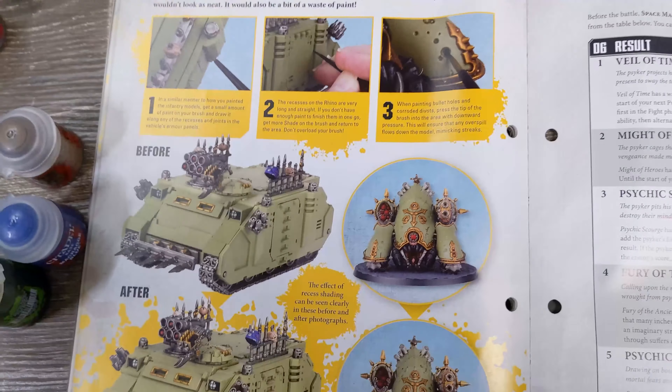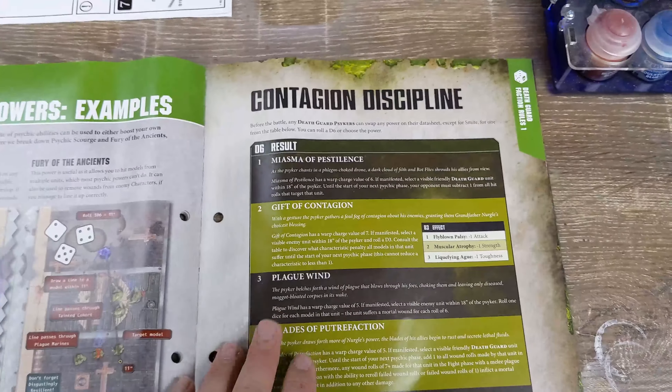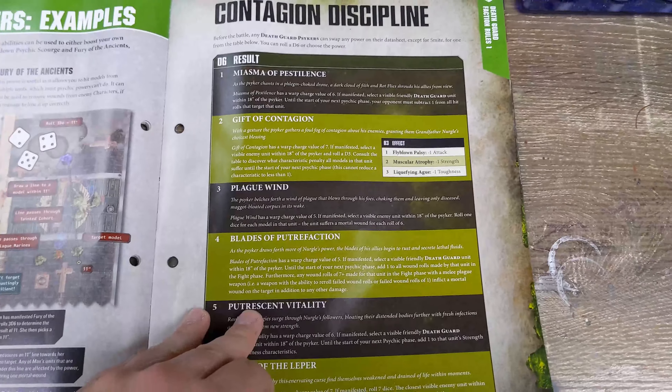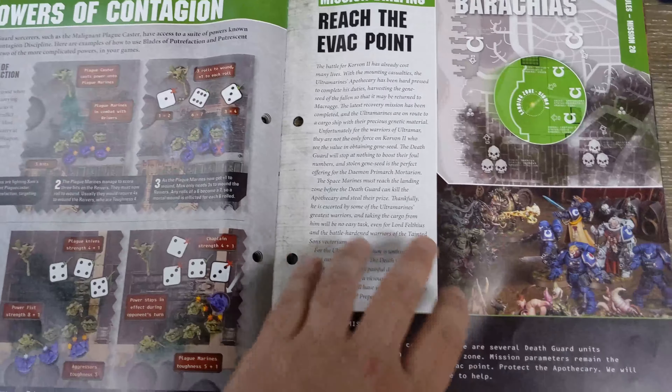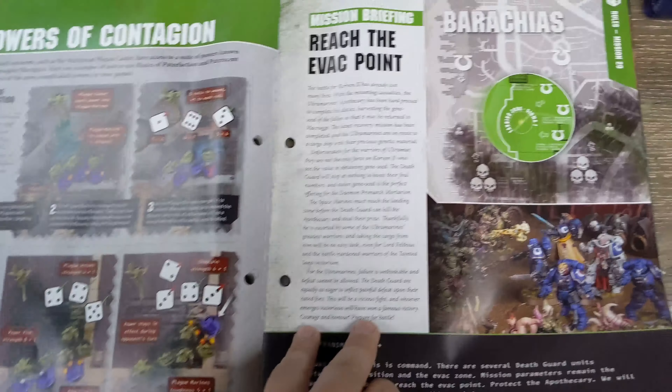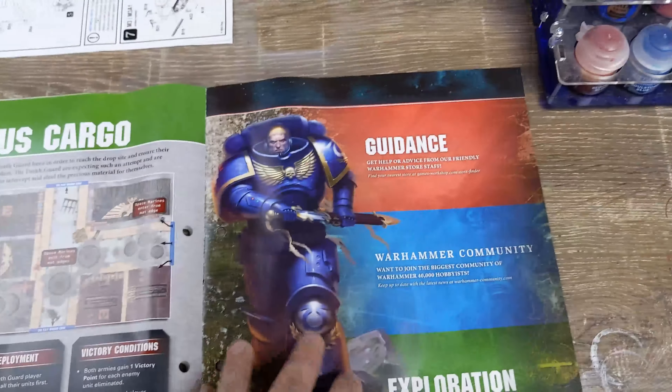Librarian disciplines, psychic powers, contagion disciplines for your Death Guard side of things, and then just how to use psychic powers and Denying the Witch — we've been over that before. Reach the Evac Point is the new mission in this one.